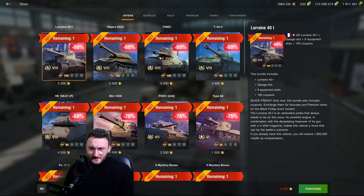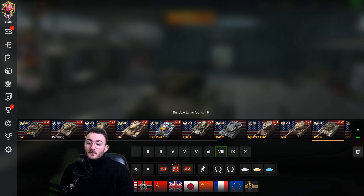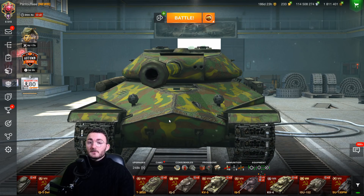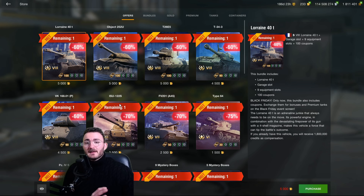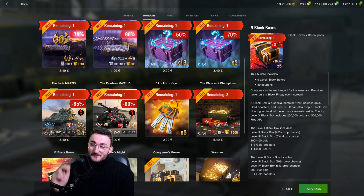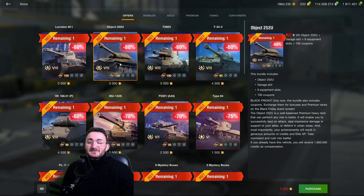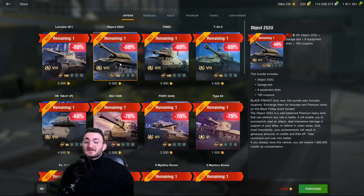Now things get really interesting: the Object 252U. Do I really need to tell you it's worth it? One of the greatest — if not the greatest — heavy tank at tier 8. If you hide the lower plate, you're nearly indestructible. This is the one tank from this list I want you to buy if you buy nothing else — at 5,000 gold. Also, a big shout out to everyone who bought the IS-6 two days ago for 5,500 gold, because here you have the premium OP broken version of the IS-6 for a cheaper price.